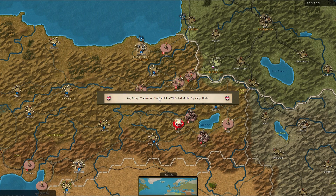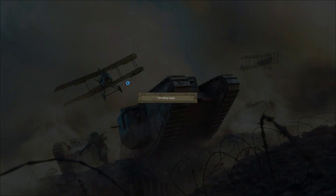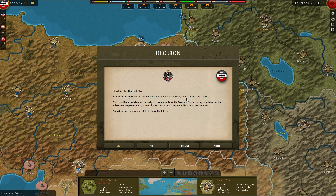Sheikh ul-Islam proclaims a jihad against the Entente. Ottoman finance minister Mehmet Kavit Bey resigns in protest against the war. King George V announces that the British will protect Muslim pilgrimage routes. Now it's our turn - we're going to start off with naval. We haven't been interdicted again, so they're not interdicting our lines with the navy.